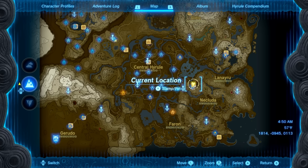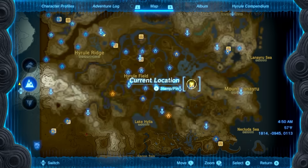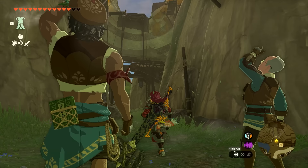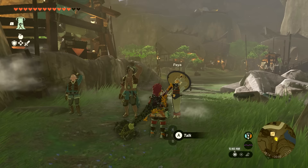Now head over to Kakariko Village, on the southeastern side of the map as indicated by the yellow dot. Just south of the Ring Ruins, speak with Paia. If you don't speak with her, a guard will keep you from getting inside the ruins, so if he's stopping you, come speak with Paia first.